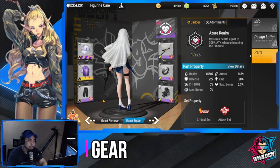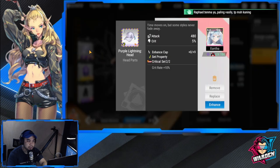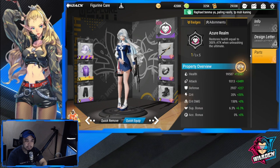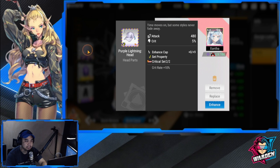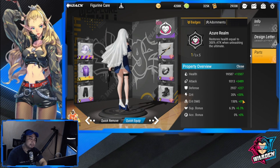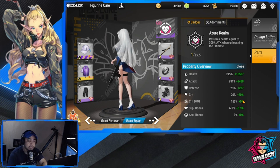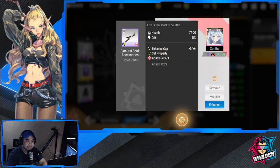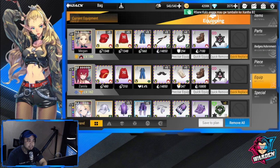For the parts I equipped on her, I went with a crit rate set so she deals more crits. Her crit rate is already at 40% — 20% of which came from the equipment I added. Crit damage is also critical to increase, and I boosted her attack as well.